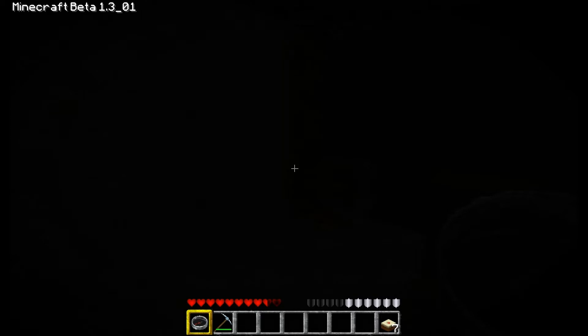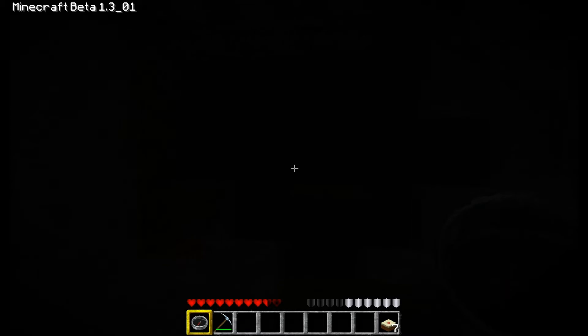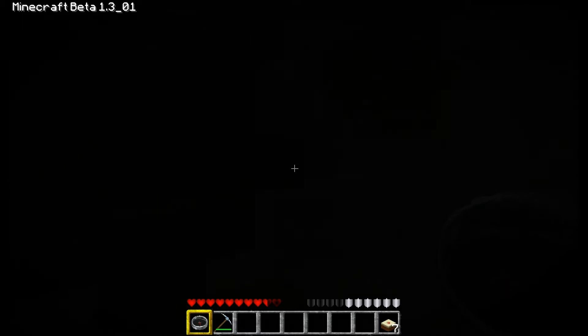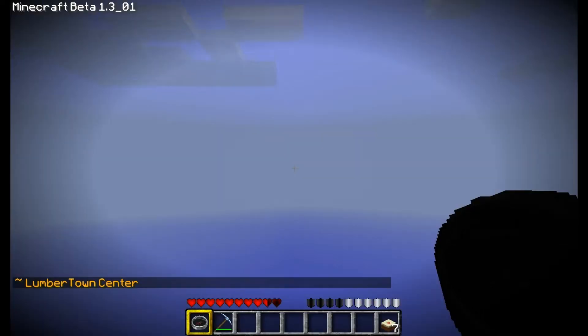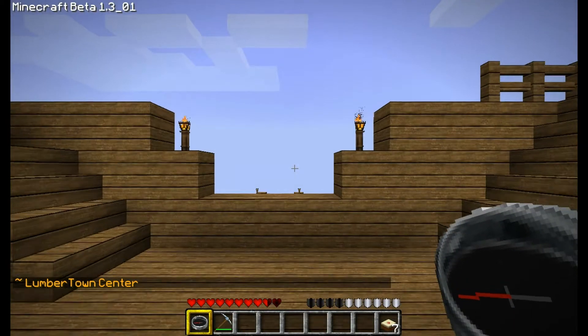Have you ever got lost in Minecraft and wanted to find your way back to spawn or home? Simple. What you need to do is simply type the following command. If you want to go back to spawn, you simply type /spawn. It will teleport you back to the main spawn area.